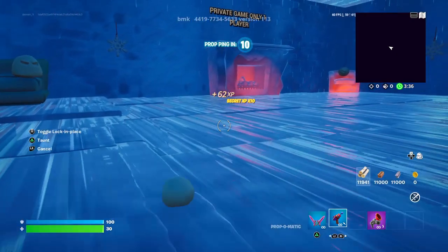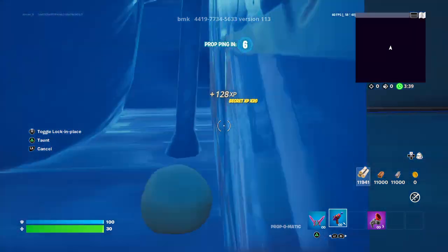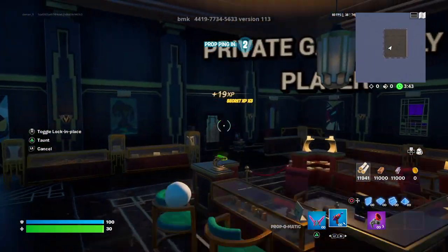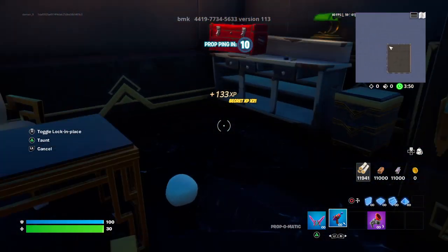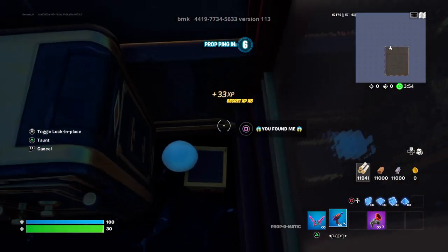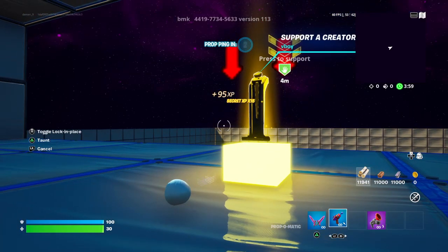Stay on the prop-o-medic, go to the bathtub, go here to the side. You'll be right here, then you want to go for this door, go through here, and then there'll be a small little table. Go here — and there's a thing that says 'you found me' — XP!